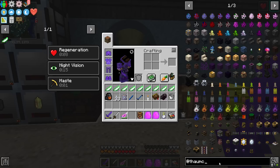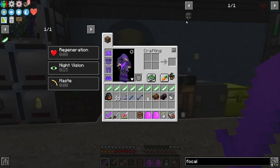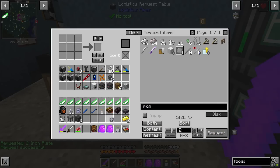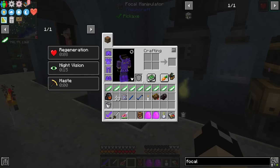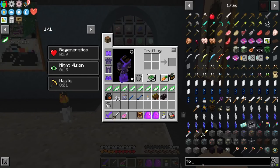The first thing I want to do is get into just a little bit of Thaumcraft to get us started. I want to make a focal manipulator - you'll notice in here I have crafted up a few things that we're going to be using in upcoming episodes. Let's go ahead and get our focal manipulator, and I'm just going to drop it into this room.